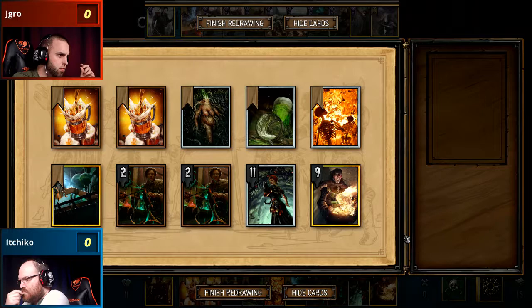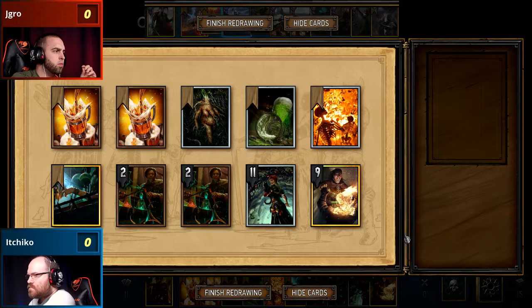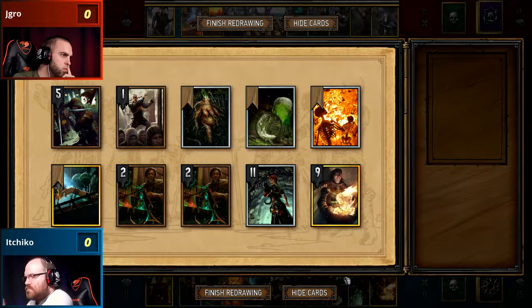So we get into our first game, and of course we have Ichiko on blue. We see him with his kind of alchemy Nilfgaard style, and already we see J-Gro on the Axeman. We are going to get to see this Axeman deck in action.